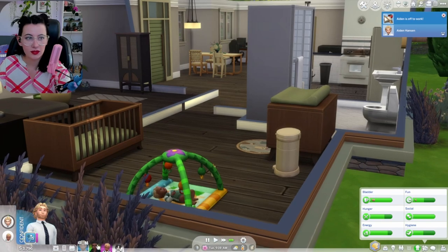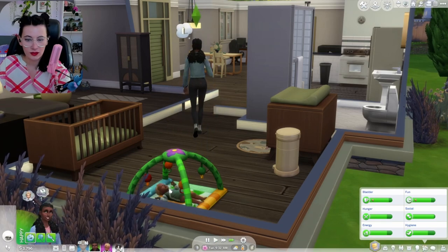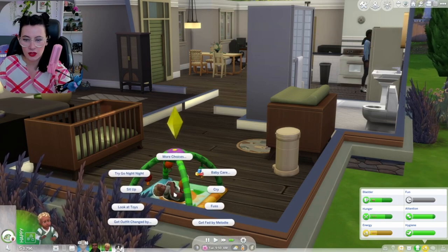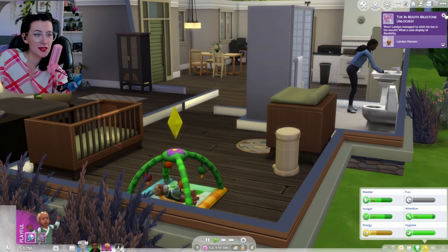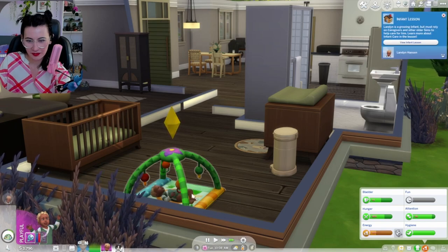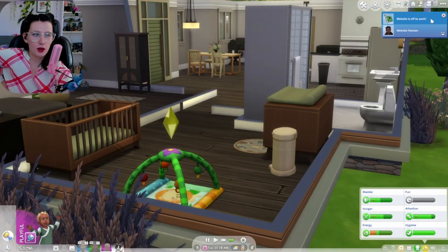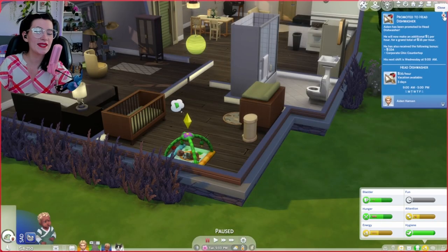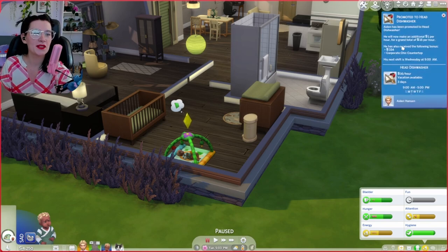Aiden, are you going to work? Good job. Toe in mouth unlocked! What a cute display of flexibility! Can you sit up? So we're gonna send him to daycare while mom and dad are at work. Dad got promoted to head dishwasher! Aiden has been promoted to head dishwasher — he will now make an additional $1 per hour for a grand total of $16 per hour. His next shift is tomorrow at 9 a.m.